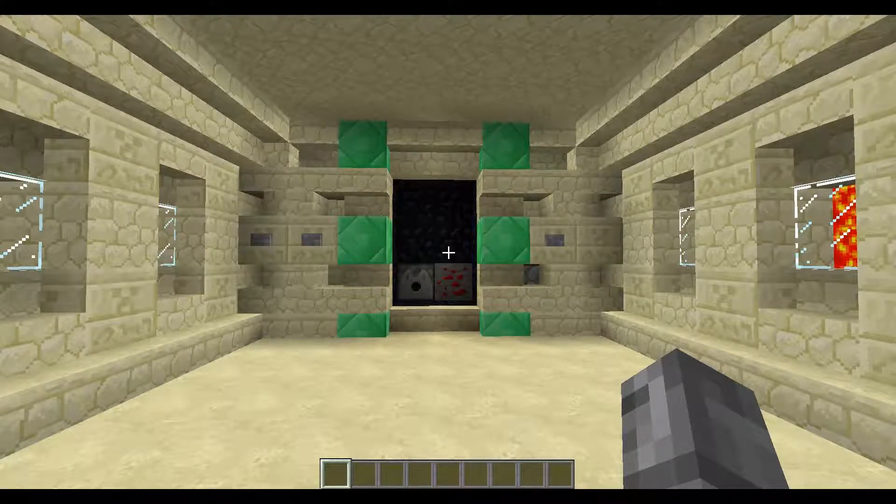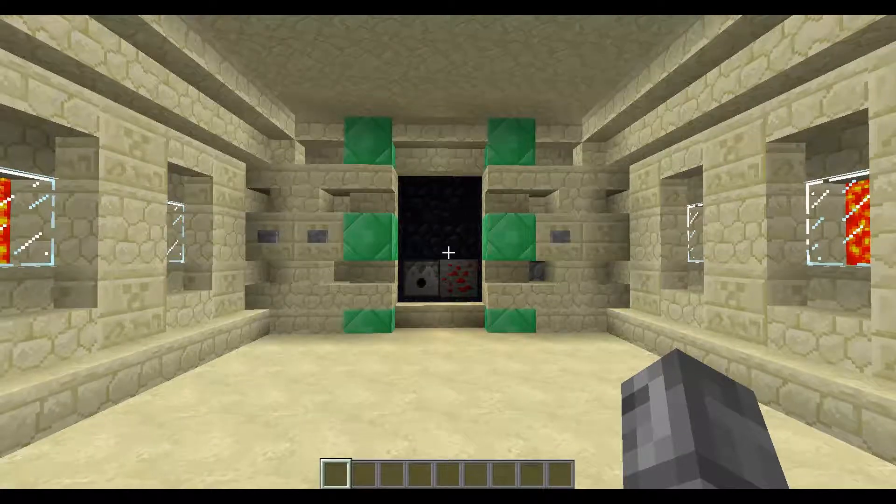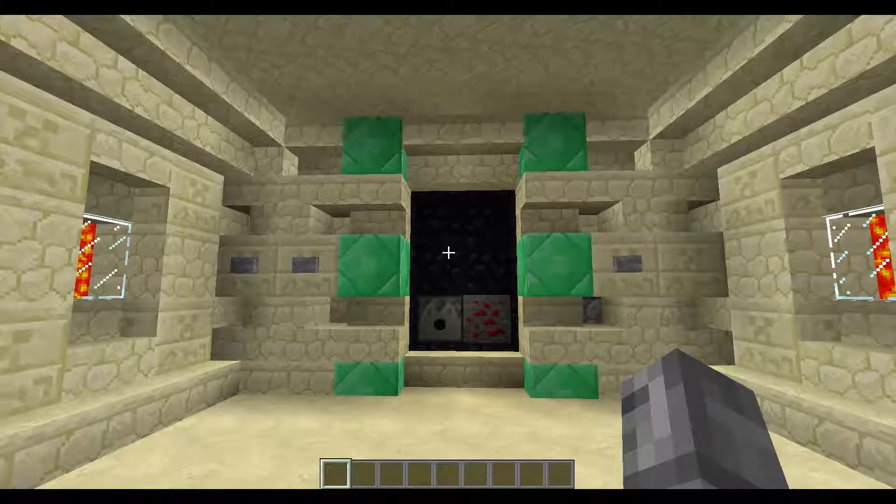Hey everyone, Caruso here with another Minecraft tutorial looking at my version of Etho's activating and deactivating nether portal. For those of you who watch Etho's videos, you may notice that my room here is one block wider on each side and I have a third button that he did not have, and there is obsidian for the backdrop instead of glowstone.